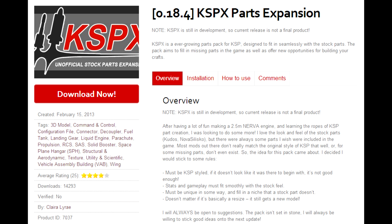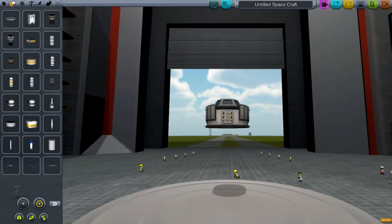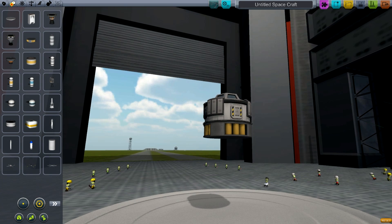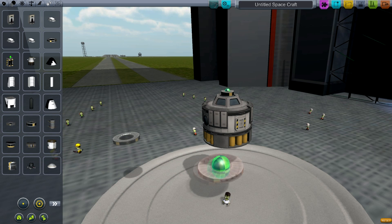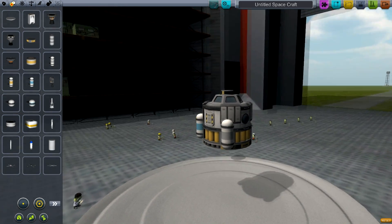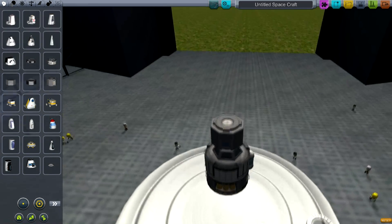Number nine on my list is the KSP-X parts expansion by Clara Lyrae, who is now a developer for Squad, and therefore most of these parts will probably make their way into the final game. This adds a pile of new parts which share the design stylings of the rest of the stock parts, but fills in a bunch of gaps — adding small radial fuel tanks, shorter flatter RCS tanks, two-meter batteries, just things that should be in the game. And it looks good. It also has a number of new pods, including the Panopticon, which is a three-man observation dome similar to the one on the space station, and a one-man lander can which is worth looking at.